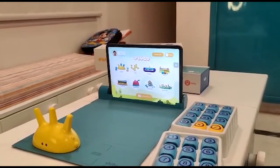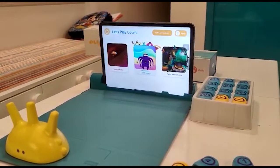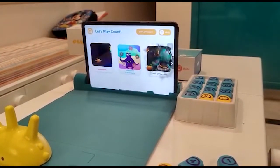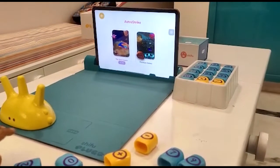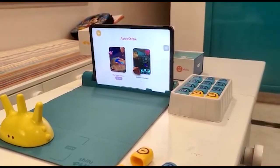What games are there? Astro Strike, Monster Can't Count, and Tales of Numero. Let's start with Astro Strike. There are two modes: Solar Empire and Phantom Galaxy. Let's start with Solar Empire first.